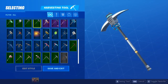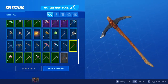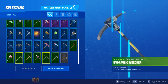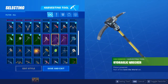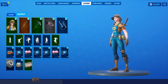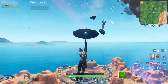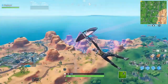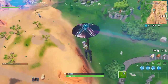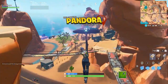Showing off the Save the World pickaxes that carry over — Basic Basher and others. They're not the best-looking, but one looks decent enough to use for now. Using the Farmer skin because of the loading screen. Let's check out Pandora — dropping in. There are a couple thousand people dropping, so this should be interesting. Landing might be a bit rough.